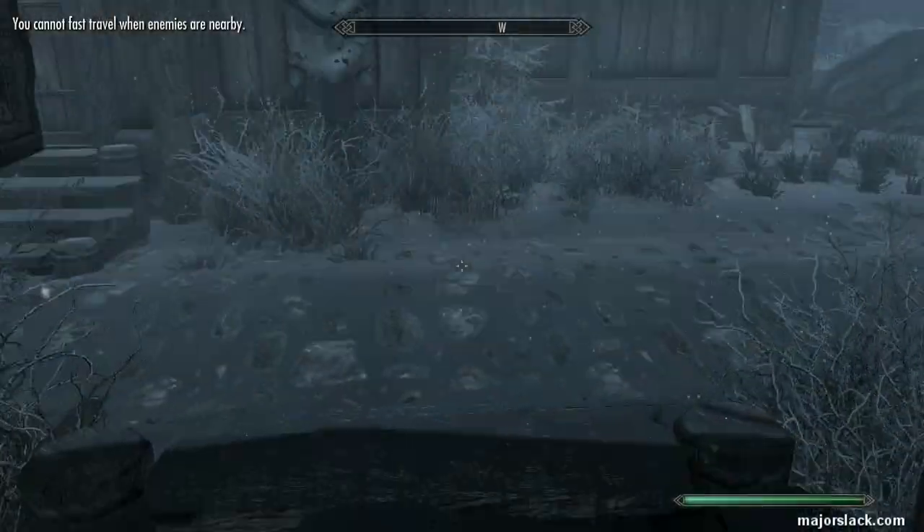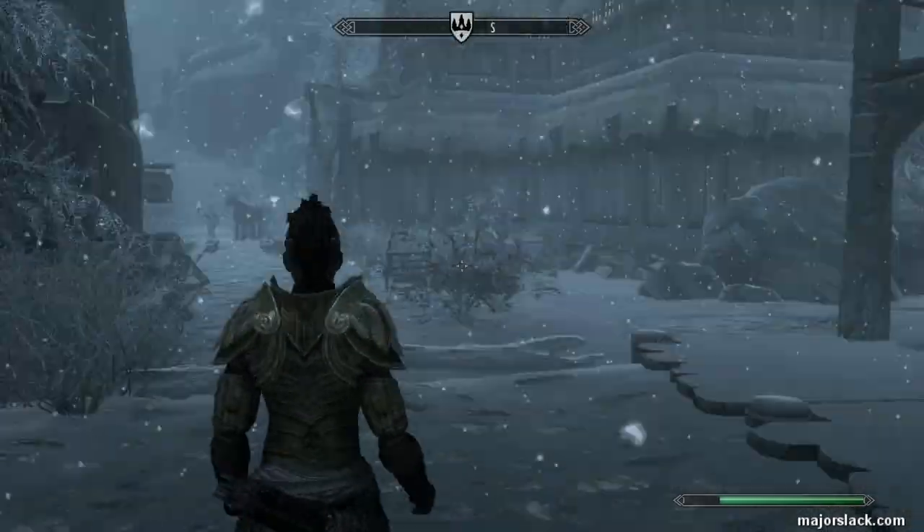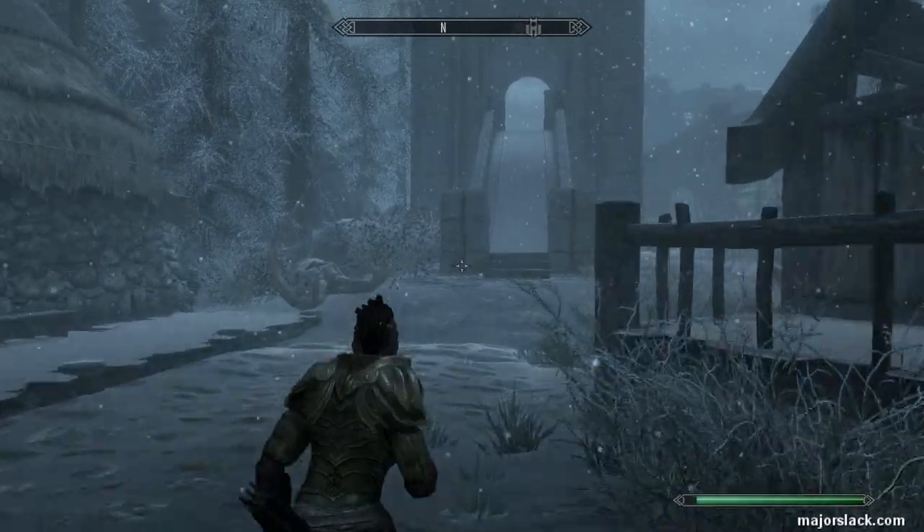I can't fast travel — I'm going to have to run manually up to the College of Winterhold. Oh, bother. Where's my horse? There it is. Should I ride it up? No, I'll probably run him off a cliff or something — don't want to do that.